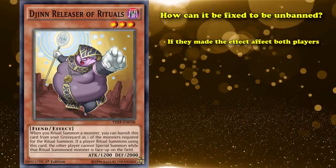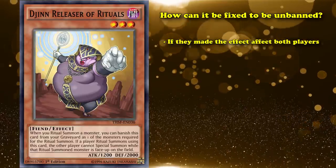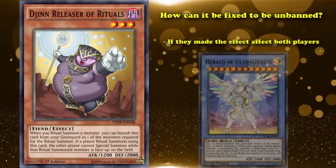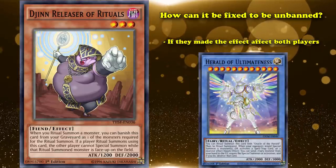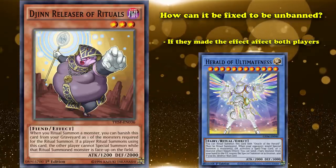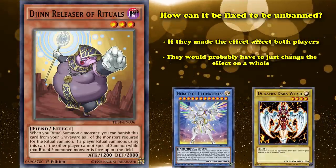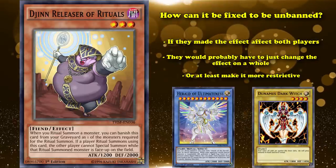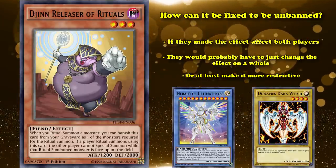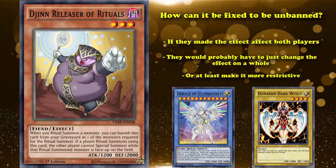Could Djinn Releaser of Rituals be unbanned? Probably not — ritual decks still pop up in the meta every now and then, and giving them access to a super powerful floodgate that can't be negated is probably not a good idea, as floodgates are just inherently unfun to play against, doubly so when you can't do anything about it. How could they fix it? If they made the effect affect both players, that would go a long way. If you bring out Herald of Ultimateness with Djinn Releaser of Rituals, it probably wouldn't matter if you couldn't special summon anymore because you could just negate anything your opponent tries to do. So they would probably have to change the effect entirely, or make it only lock your opponent out of their extra deck, or only from special summoning from the hand — just something other than a full lockdown on all of your opponent's special summons.